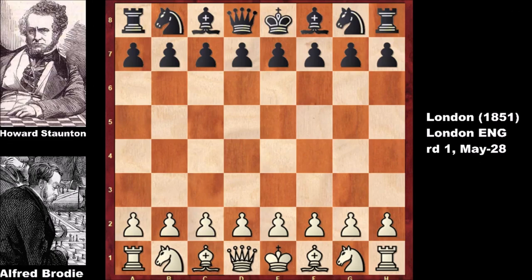Welcome back to the second chess game between Alfred Brody and Howard Stanton in round 1 of the London chess tournament from 1851. In the first game, Howard Stanton simply destroyed his opponent, checkmating him at move 15, so it was clear that Alfred Brody was no match for Stanton. This time, Howard Stanton, one of the leading chess players in the world at the time, has the black pieces.